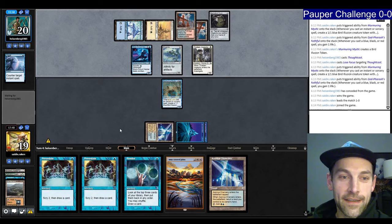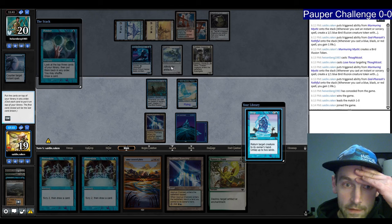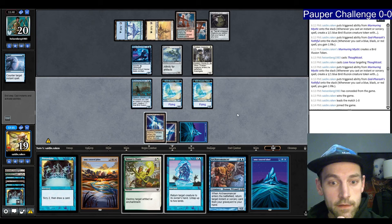Find a Nature's Chant — start with Ponder, make a bird. I find a Snap and an Archaemancer. I think I'm going to go with Preordain. I'm going to get rid of the Ash Barrens and draw the Archaemancer. Play the Azorius Chancery picking up the island. We've gotten a pretty good amount of value from Murmuring Mystic so far.